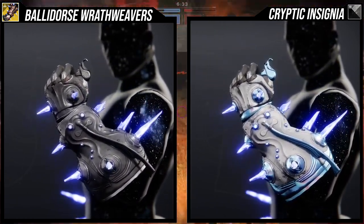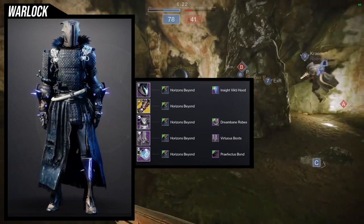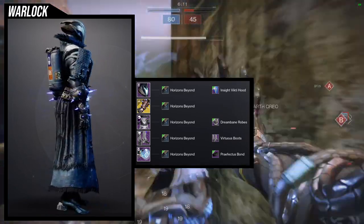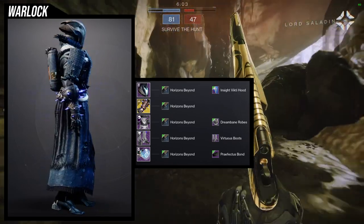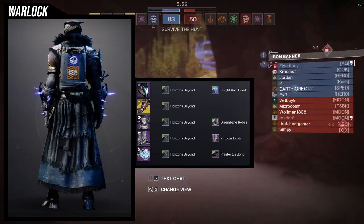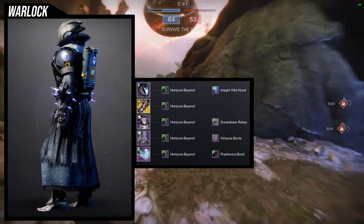For the example set, I went with kind of a headcanon look — it makes more sense when I give it a story than purely based on appearance. The shader I'm using is Horizons Beyond, which gives a really cool glow that's almost a one-to-one match to the crystals. I like everything in the set except the Dream Bane Robes, which feel a bit out there. The Virtuous Boots, the Prefectus Bond, and the Insight of Vecti Hood all look really cool with it — though the hood looks a little small given how bulky the arms are.